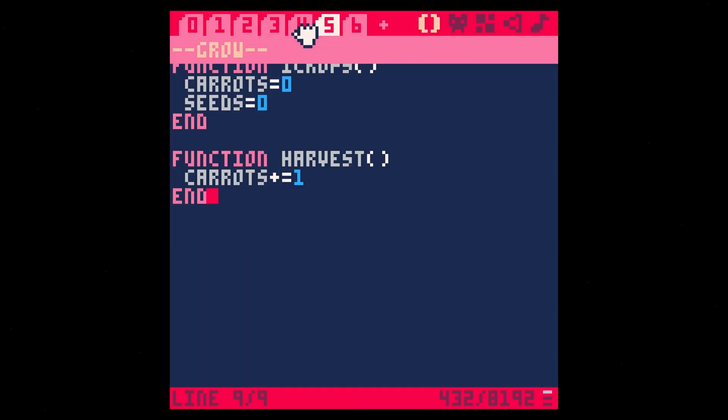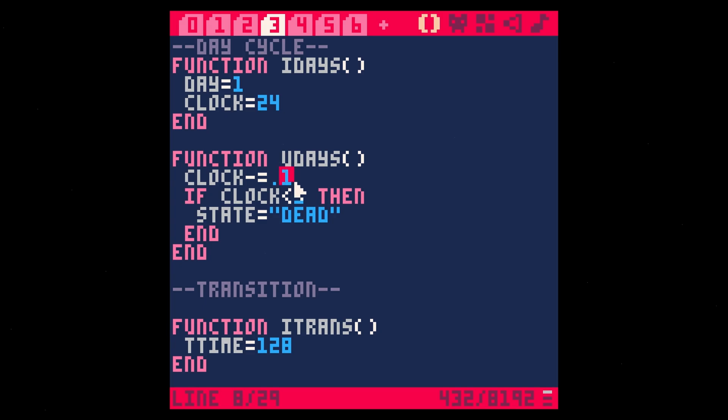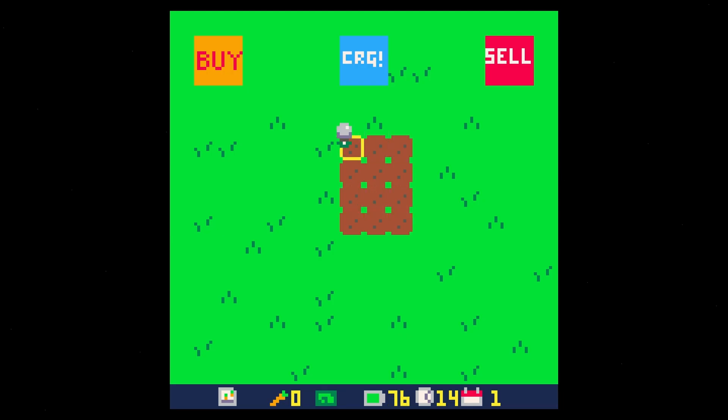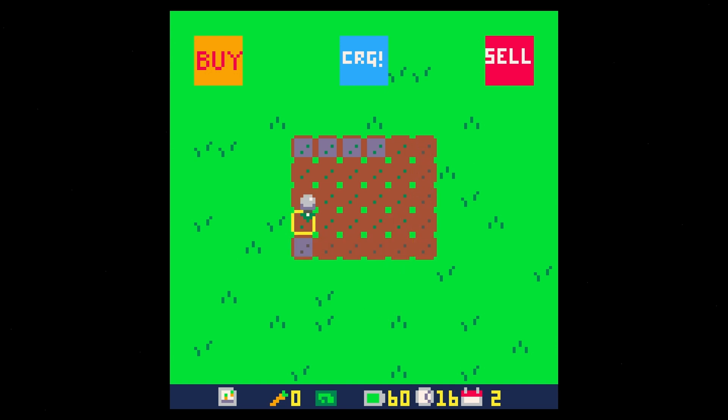Let's take that back down a little bit. Let's take the day cycle and have this happen a little bit slower. Save run. Let's see how this feels. As the clock goes down and my energy goes down, I should be able to do a bunch of crops before I have to go to bed. I think that's pretty reasonable. We have the stakes happening here — we have to manage our energy as well as our time, and that's what's going to make this game interesting. Can we do all the things we need to do without dying?